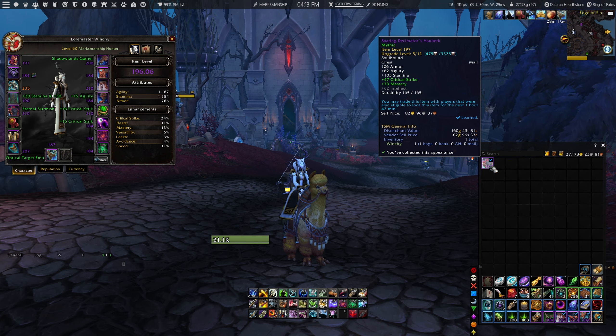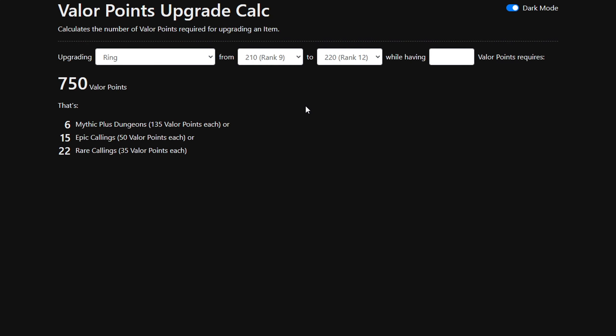Basically the way that this add-on works is if you find a gear piece, it will show you in the item tooltips the amount of Valor points that you will need to spend in order to upgrade your item to the next item level, or how many Valor points you will need to upgrade your gear piece to the maximum item level possible.